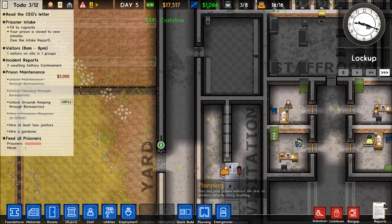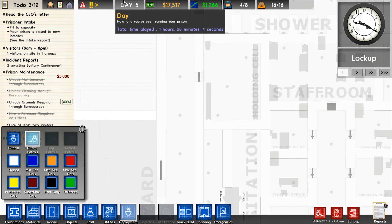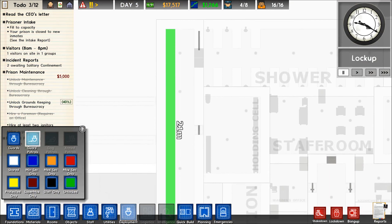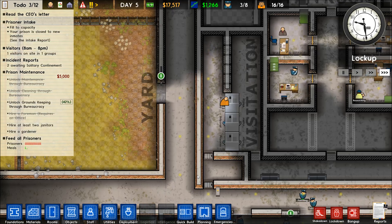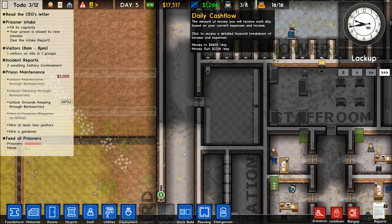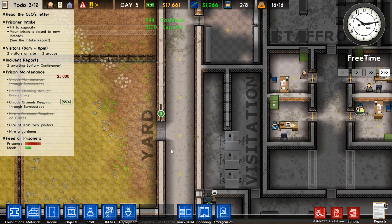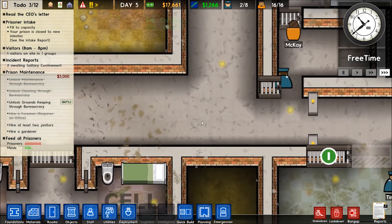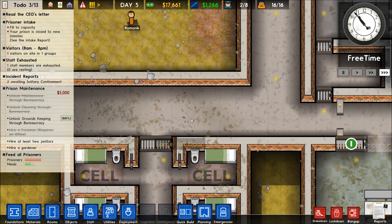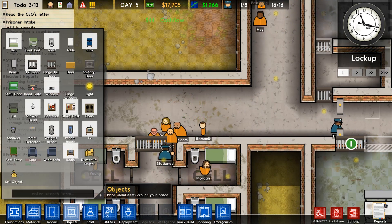We might turn this into an intake area. We almost need a guard just patrolling this area — it's so dark. Let's have a guard patrolling there. The fog of war means we can't see much, but I just want to make sure. That leaves one guard floating.